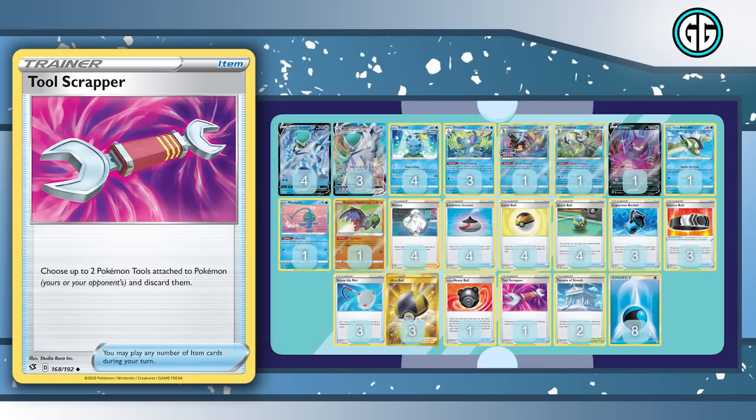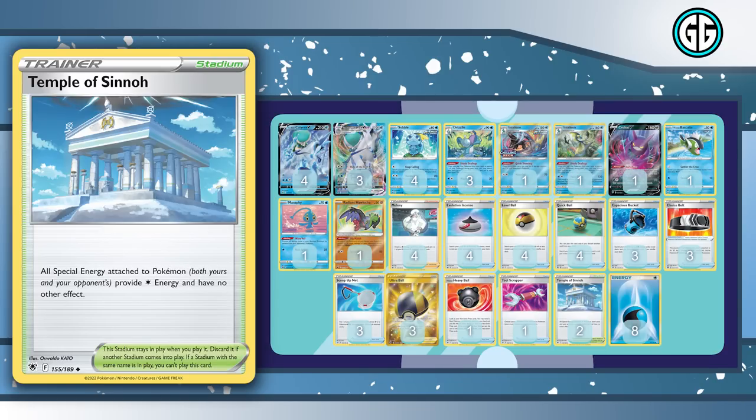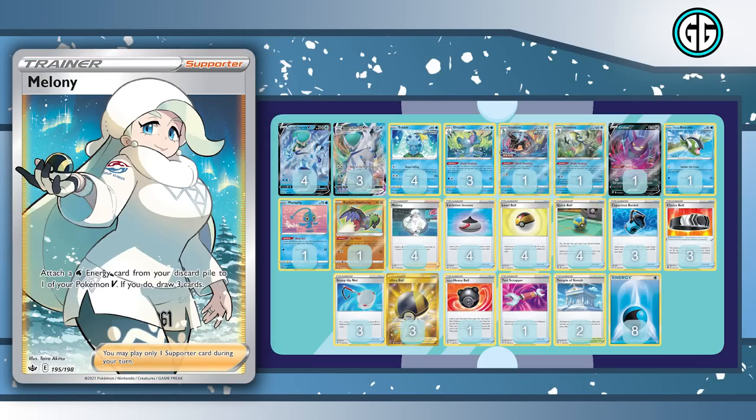280 with a Choice Belt KOs pretty much any V-Star Pokémon in the format. But if you combo the Choice Belt with Hawlucha, we're doing 310 — which actually KOs Mew VMAX if they don't have Oricorio in play, or 310 to Calyrex VMAX. If we get a Quick Shooting involved, we're KOing Mew VMAX even with Oricorio, or KOing other Ice Riders. If they have Fusion Strike Energy on their Mew VMAXes, we play two Temple of Sinnoh, which turns off all effects of special energy cards. So we turn off the Fusion Strike Energy, Quick Shoot to bench, attach a Choice Belt, and one-hit KO Mew VMAXes or Ice Riders with Max Lance.